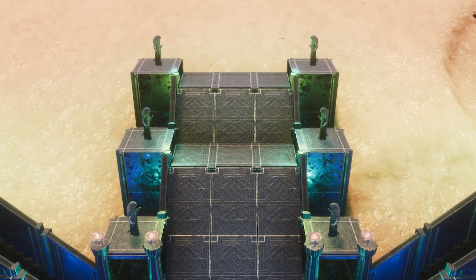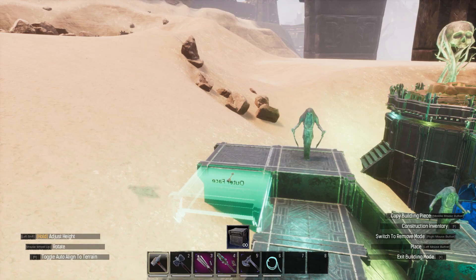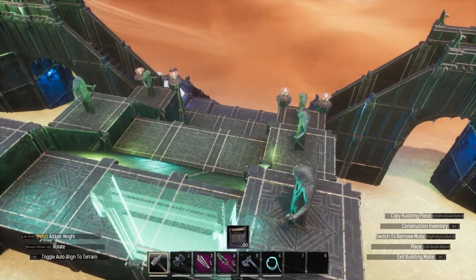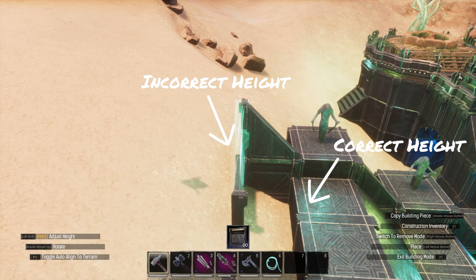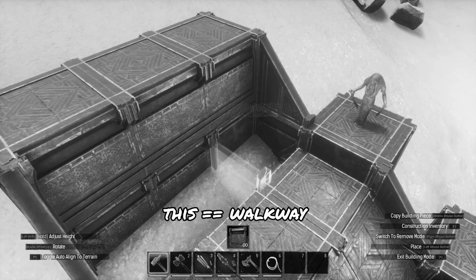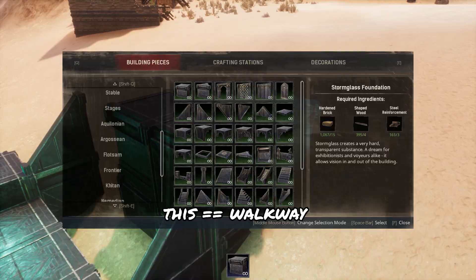And now, back to the original build. The correct height that this should have been based off of was the ceiling that the previous ramp connected to, not the rail. I'm not kidding when I say that I struggled really hard on this, not realizing that I could do things so much simpler.